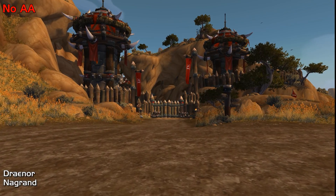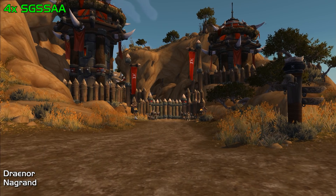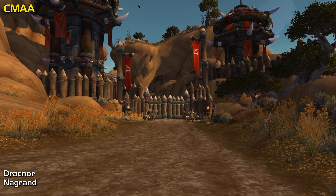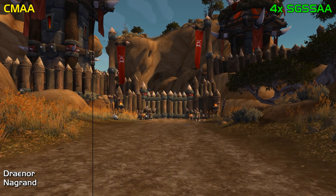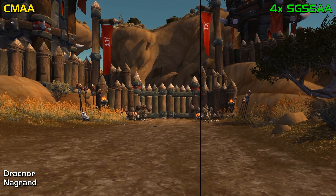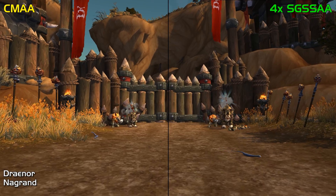The third and fourth examples are out here in the new, old version of Nagrand — however you choose to pronounce it. In the original video, I wasn't able to do any comparisons in Draenor because we weren't able to enable anti-aliasing through third-party tools with the new rendering engine at that time, but that has since changed, and more information on that near the end of this video — it's an incentive to keep watching. I thought that this gate was a great example because not only is the gate and the environment around it aliased, but the NPCs show a great deal of aliasing as well, and it really makes for a nice side-by-side comparison.